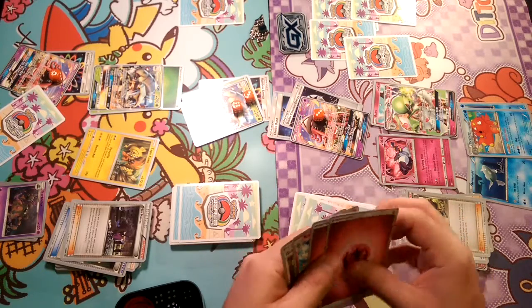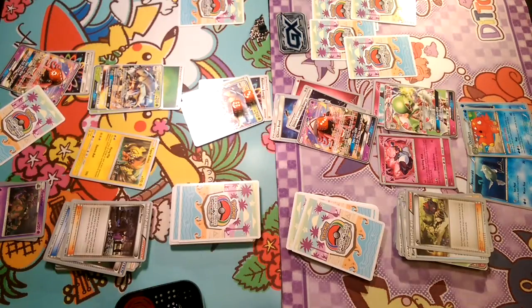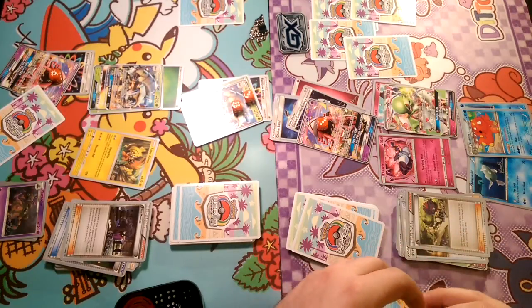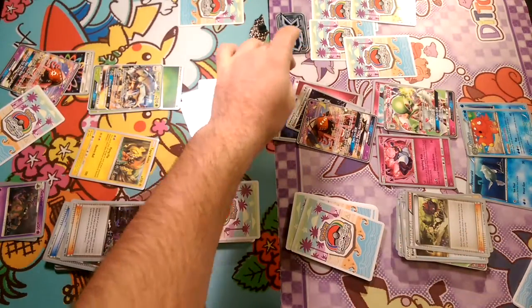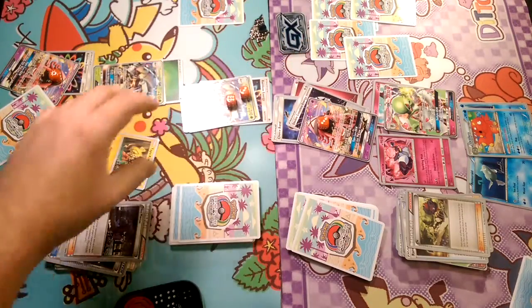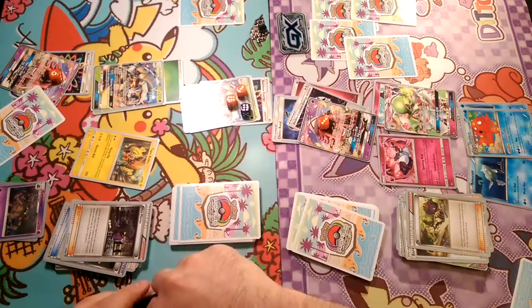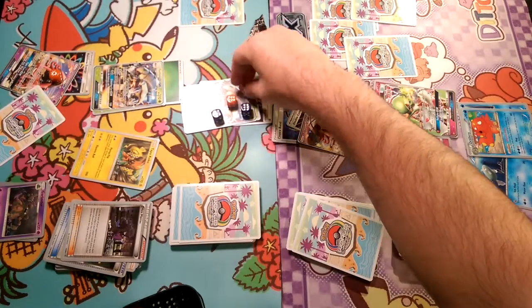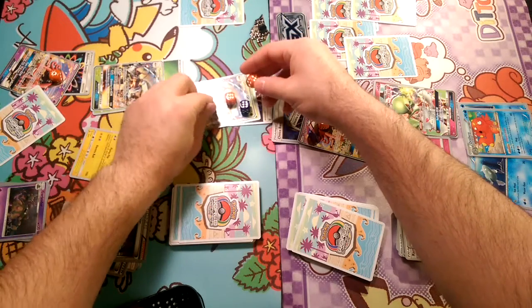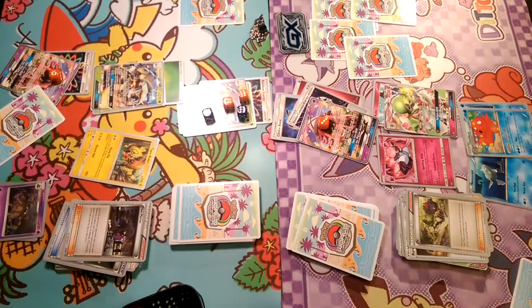We'll throw a Fairy Energy on Tapu Lele and Energy Drive, which does 20, 40, 60 — counting both sides — 20, 40, 60, 90, so it's going to be 110 damage total. It's 180... 200. So 10 shy from the Knockout.